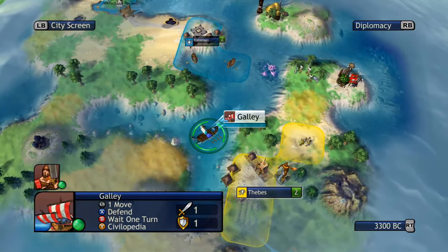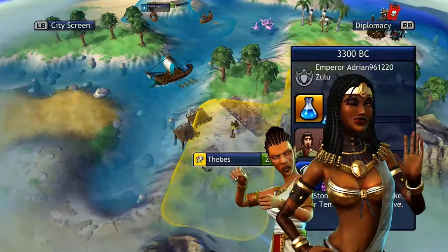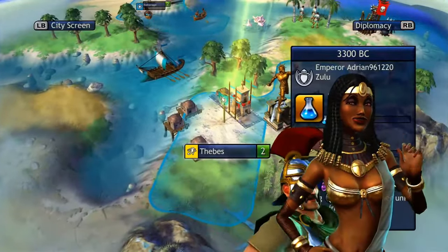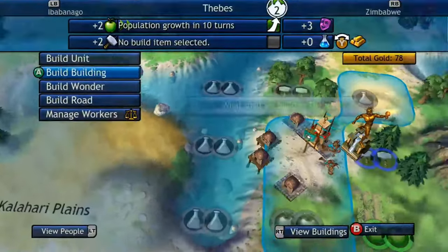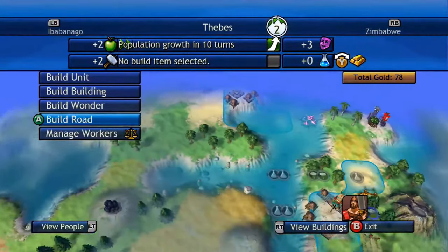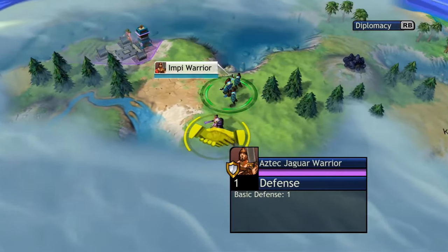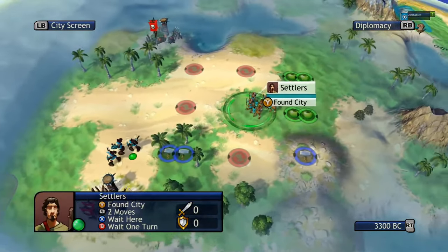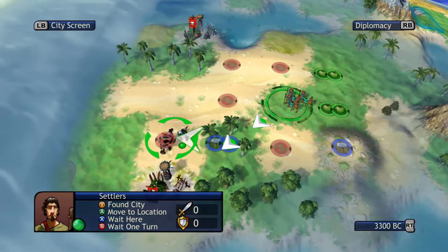It looks like he can just take the capital. They left the city and he was able to take it — that's one way to do it. Immediately sells the boat. I think he actually built Rome. So that's Egypt and Rome down for the count.